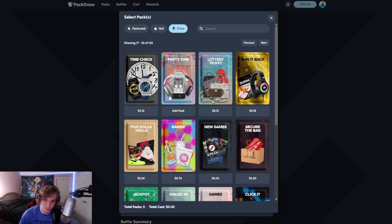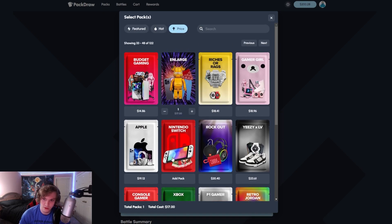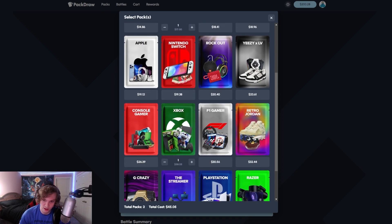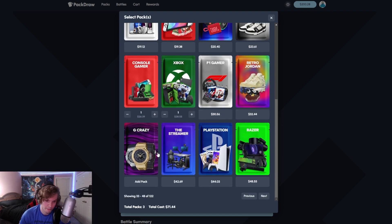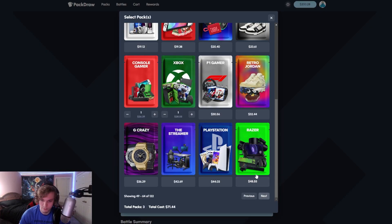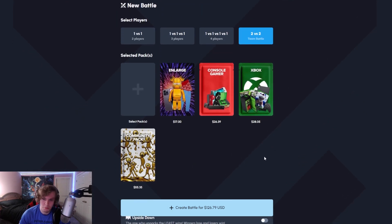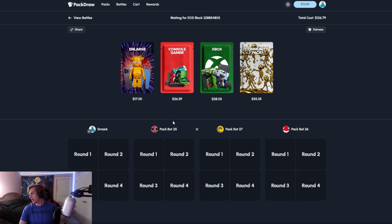I kind of want to do some of these smaller ones. I saw some newer cases in here too. I think this one's new. And oh, this one's new too, the Xbox. Yeah. So what I think you should do is pull that $42,000 watch. I'm listening. That's it, just pull that watch. All right, I'm just going to pull the watch then, yep. Good luck. All right, thank you. Just going to pull the watch, guys. That's all I have to do.